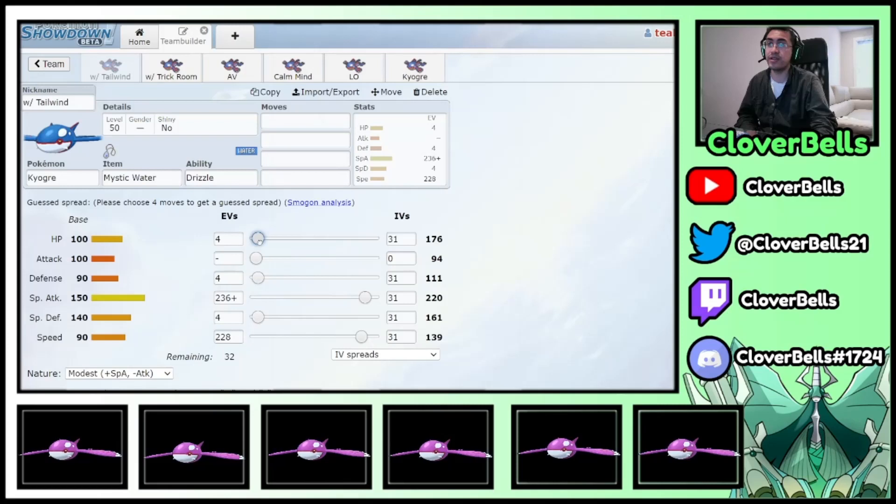You can even invest a little more into bulk and then max out the speed if you want — that's fine as well. The idea is you're outspeeding Regieleki and then you have a little bit of bulk to survive Zacian's Play Rough.